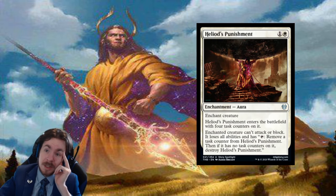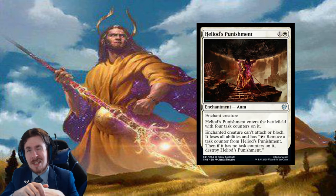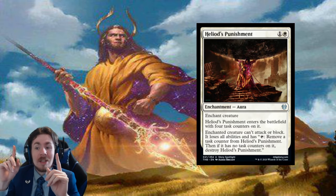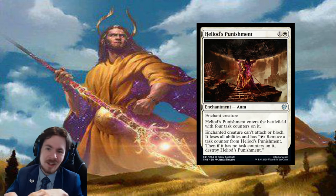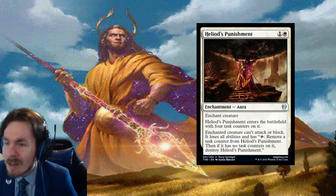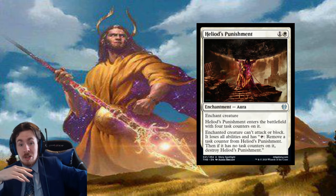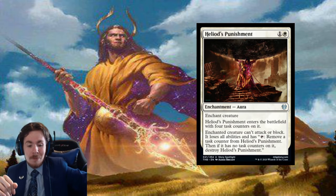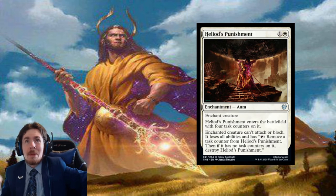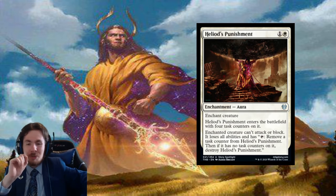Heliod's Punishment: a 2-mana aura. It enters the battlefield with four task counters on it. The enchanted creature can't attack or block and loses all abilities. At least it loses all the abilities — that's something. Although it gains the ability to remove the task counters, and when they're all gone, the punishment's over and the creature is back. In limited, maybe you try this if you're trying to rush your opponent and need something out of the way for a few turns — but over the next few turns that creature comes right back, and you feel bad for spending 2 mana to maybe deal 3 or 4 damage. In constructed, zero play ability.